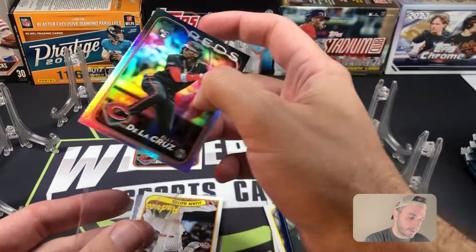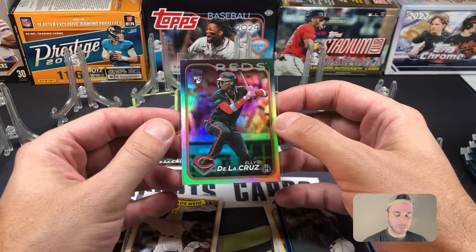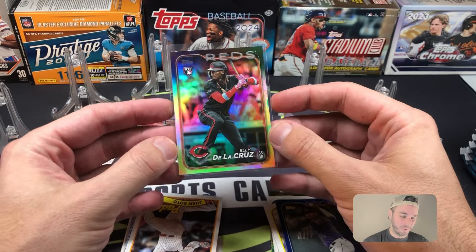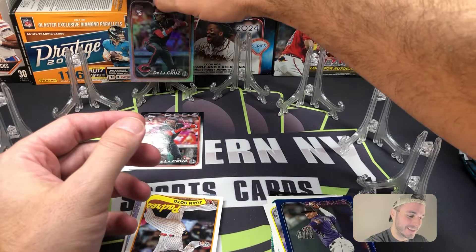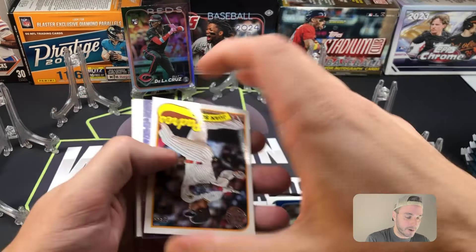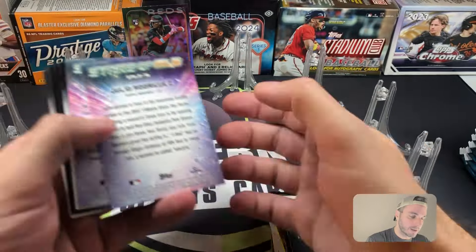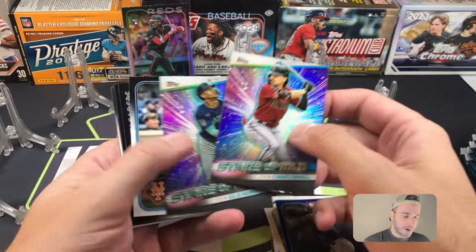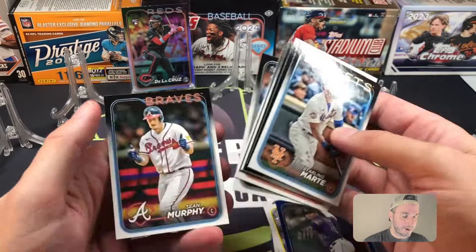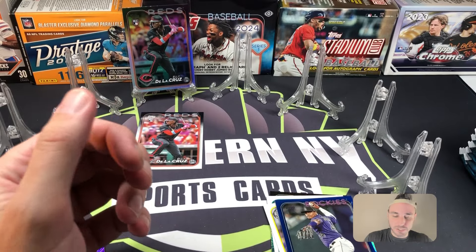I don't even believe it! What are the odds of that? The first time it came from the blasters, this time it comes from the fat packs. Let's go! I am very lucky right now, I will take it. Here's a Juan Soto 89, Corbin Carroll, and J-Rod Stars of MLB.